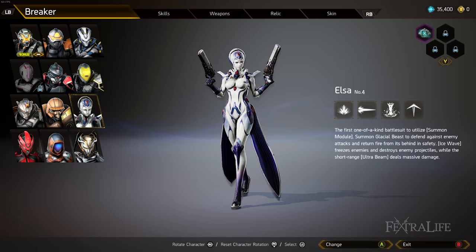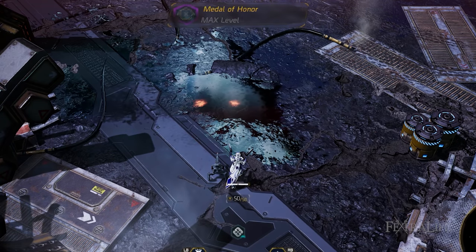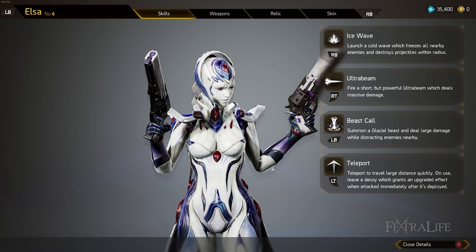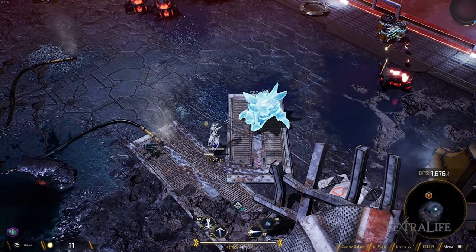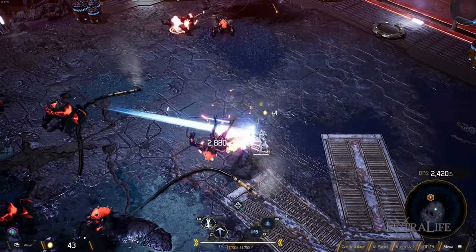Moving to the light archetypes, the first one is Elsa — one of the default three. Her abilities are ice wave, ultra beam, beast call, and teleport. The light archetypes all have a teleport ability that allows them to move extremely far distances very quickly in the blink of an eye, making it the best dodge out of all the archetypes in the game.